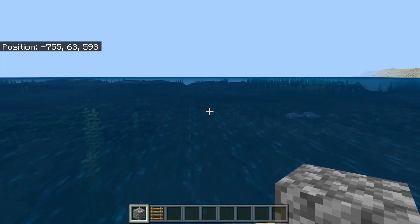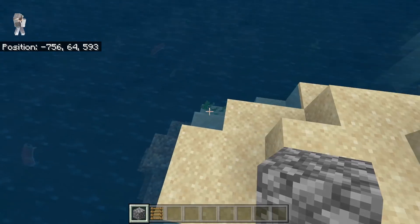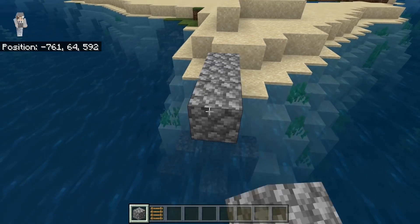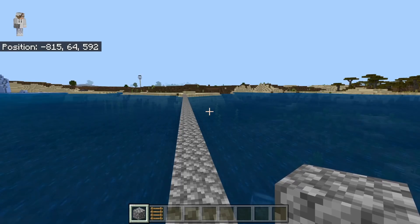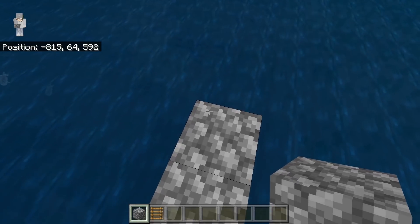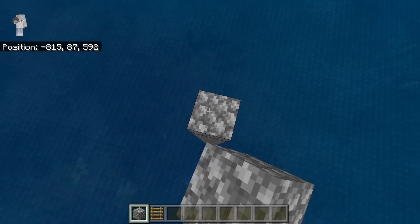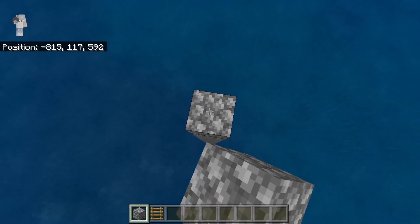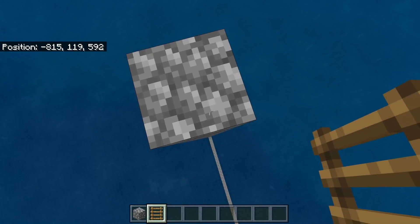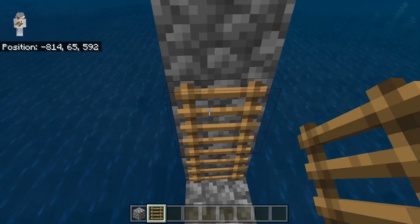The first step is to go to the ocean, then build out about 60 blocks — you can use any solid blocks that you want. After you have built out about 60 blocks, then you're going to build up about 55 blocks. The reason why we need to do this is because it prevents drowns from spawning in the ocean so that we can get the maximum amount of them to spawn in our farm.